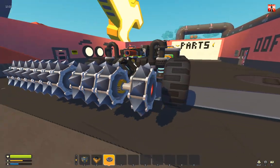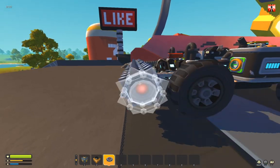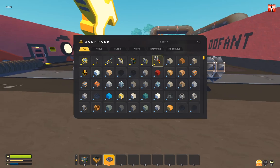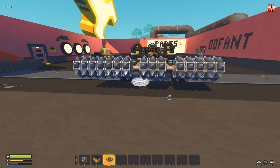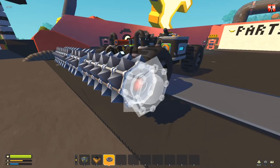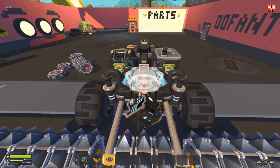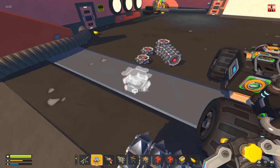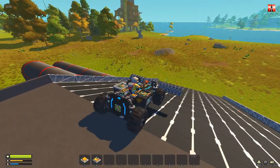It has a lot of grip, very high friction. And here you can see, that is the universal drill. It's good for wood and stone. And I will show you how that is working.